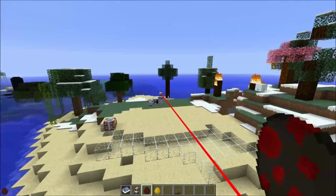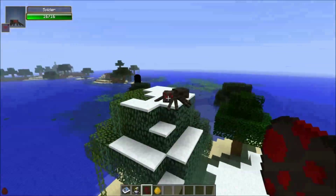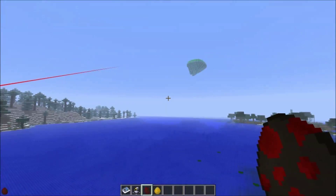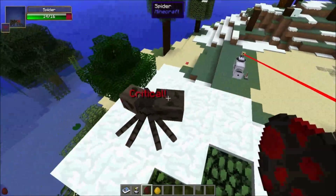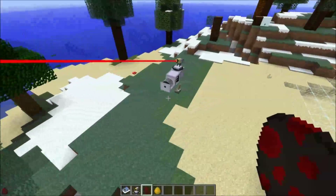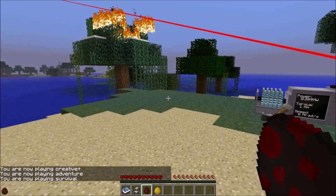Because as you can see, its beam is constant — it doesn't just come on when it's shooting something. No, it's on all the time. I have to punch the spider to get the laser gun to care about it. I think it stops tracking right here because the spider is constantly swapping between hostile and not hostile. I think that's what's going on here.